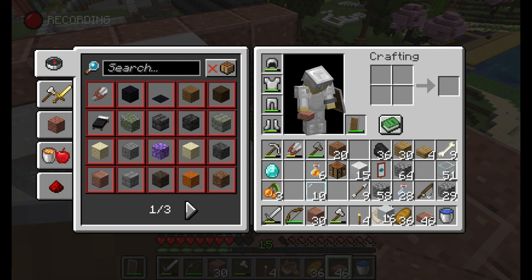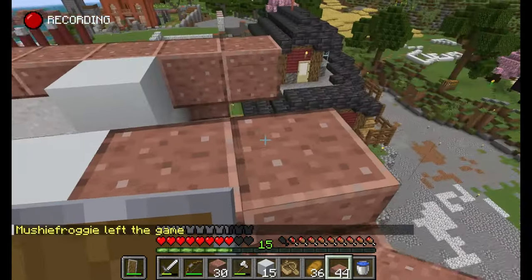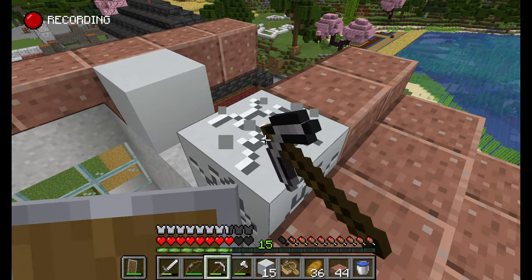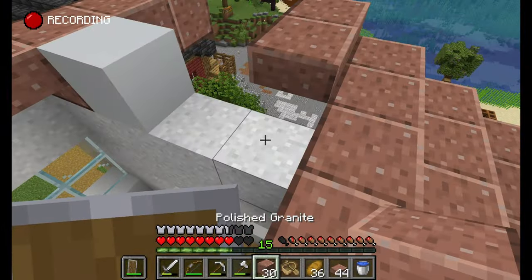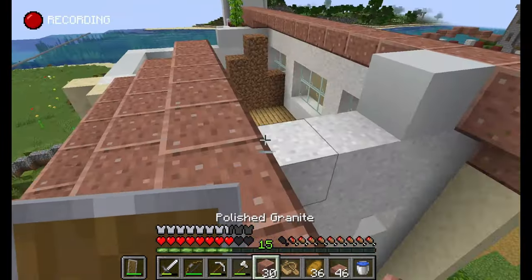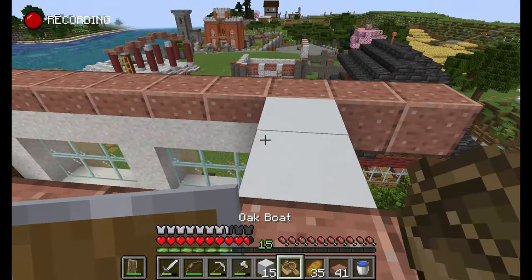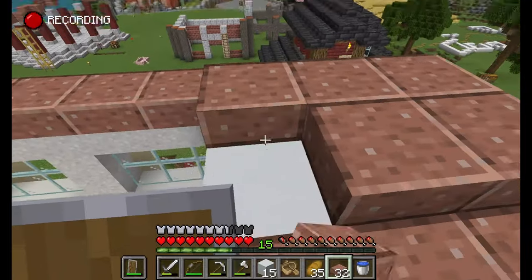To make trading more engaging, repeatedly breaking and placing lecterns and repeatedly curing zombie villagers should be discouraged because that's repetitive and not good gameplay. So here's what I propose: librarian villagers can only sell an enchanted book once they reach level 2 or higher. Their trades get completely reset upon zombification. The zombification curing discount no longer stacks infinitely — maybe you only get a discount for the first one or two times. And whenever you break and replace a villager's workstation, there is a five or ten minute cooldown on their trades resetting. This way the player is encouraged to have more librarian villagers, and they can't just keep breaking and replacing a lectern repeatedly without a cooldown.